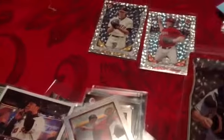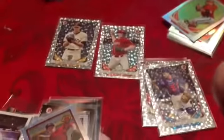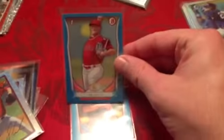Then we got one Blake Anderson red ice, or red cracked ice — that's out of 150. That's pretty nice. Two blue papers: Gaisuke Kato and Joe Gato.